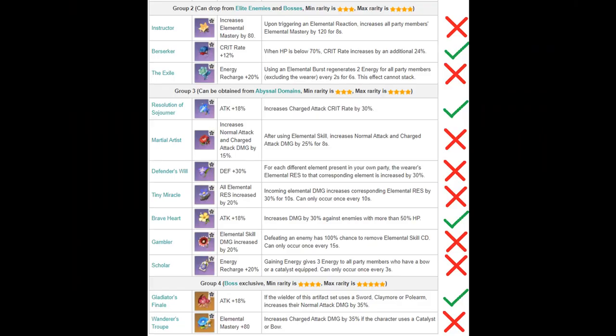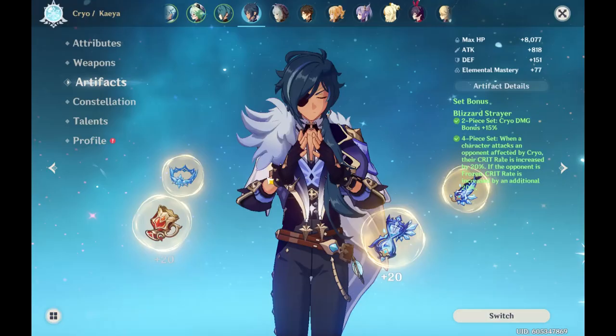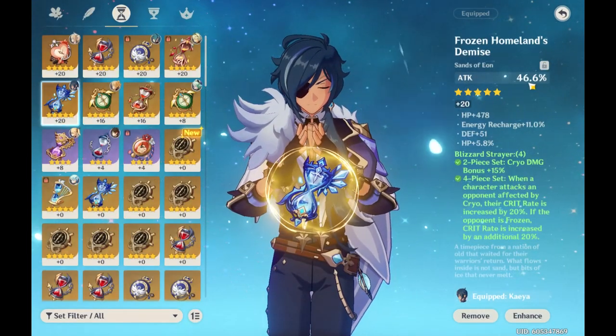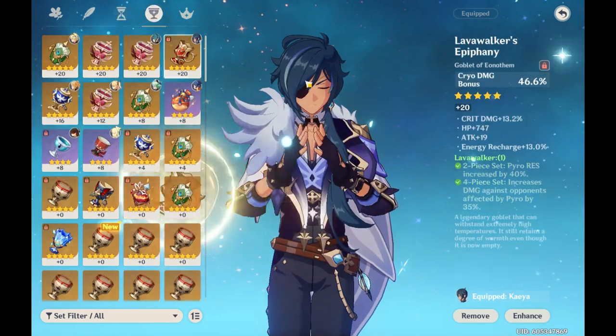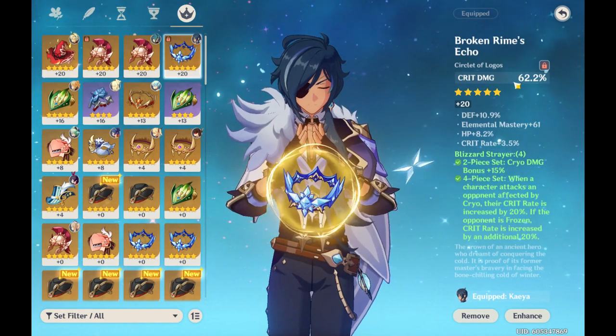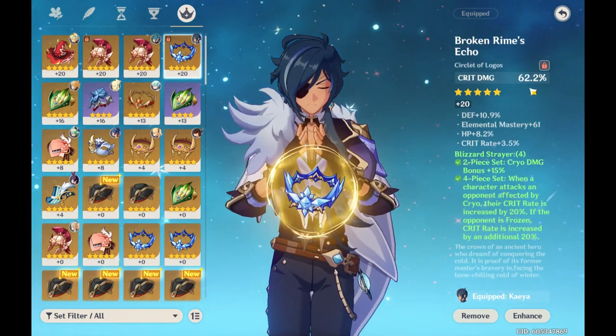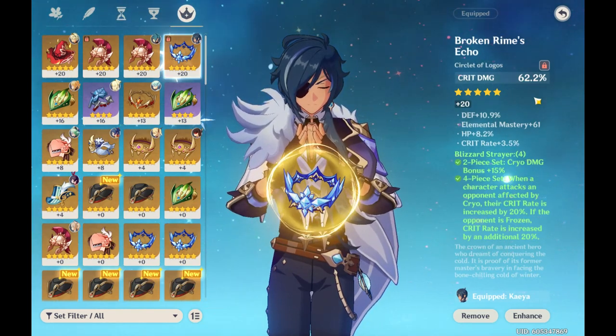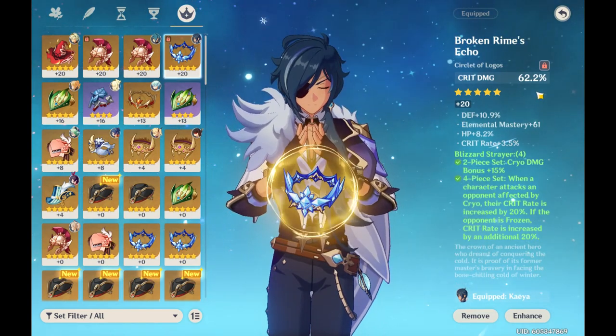Since the starting rate is 5%, that gives a total of 75% crit rate without any main or substats. Unfortunately, Kaeya doesn't really have any great early game alternatives. Your best bet will probably be a 4-piece Sojourner, but you can also make do with any +18% attack 2-piece on top of either another +18% attack 2-piece or the Berserker 2-piece. For artifact main stats, we obviously want attack percent on the timepiece, cryo damage bonus on the goblet, and crit damage on the circlet. The reason we want crit damage and not crit rate on the circlet is because we already get so much crit rate from the artifact set bonus, Cryo Resonance, and possibly constellation 1.